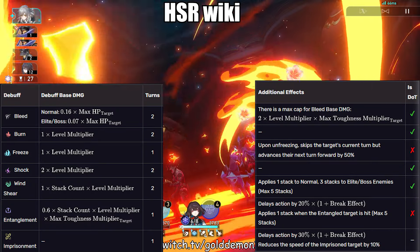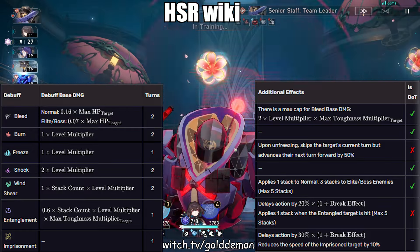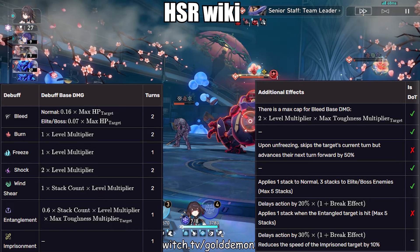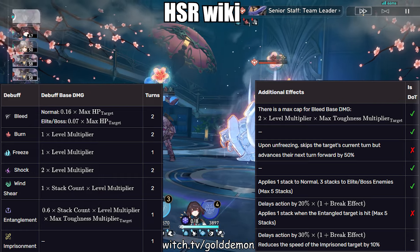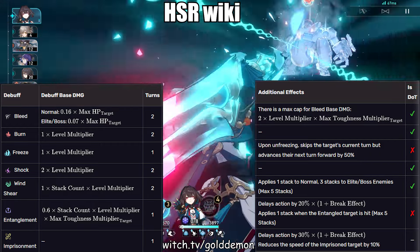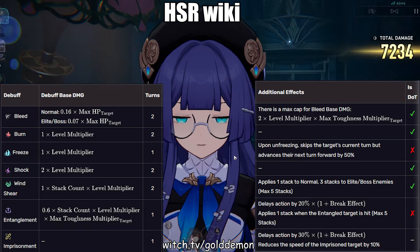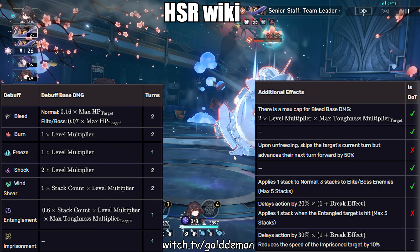Each element has its own debuff when you break the target, scaling differently. For Physical, it is Bleed — a percentage of the target's max HP, capped based on the level multiplier and max toughness multiplier. For Fire, Lightning, and Ice it is Burn, Shock, and Freeze respectively, all multiplied by their elemental multipliers. Freeze additionally skips the opponent's current turn and advances their next action forward by 50%. For Wind it is Wind Shear, based on stack count and level multiplier — one stack for normal enemies and three stacks for bosses and elites. For Quantum it is Entanglement, calculated by its multiplier × stack count × toughness multiplier; it also delays the enemy's action by 20% × (1 + break effect), stacking up to five times. For Imaginary it is Imprisonment — no debuff damage, but it delays the enemy's action by 30% × (1 + break effect) and slows the target by 10%.